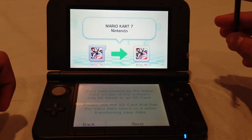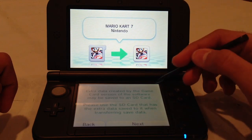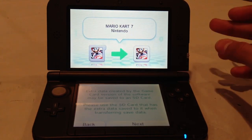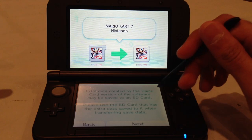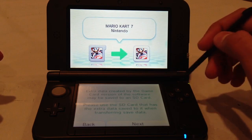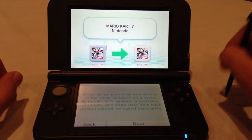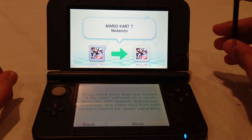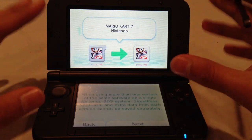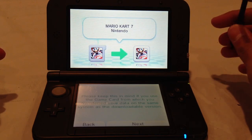It says extra data created by the game card version may be saved to an SD card, so please use the SD card that has the extra data when transferring. I'm guessing the extra data is stuff from StreetPass and SpotPass. In fact, before I opened Mario Kart, I saw the blue and green light icon showing StreetPass and SpotPass stuff — and it showed it on the downloadable version icon too, because it was the same SD card. It also notes that StreetPass, SpotPass, and extra data from each version cannot be saved separately when using more than one version on a single 3DS system.